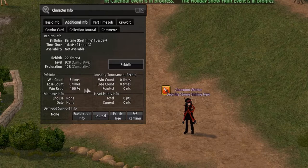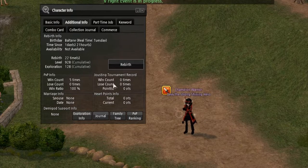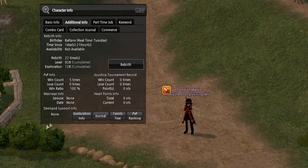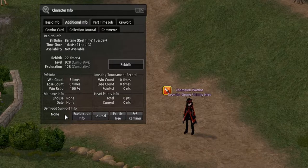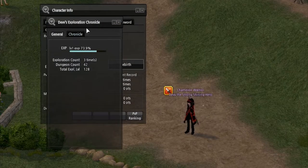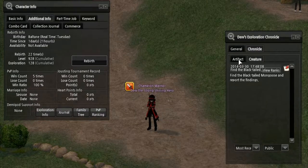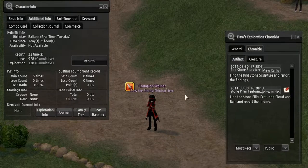Your PvP info, if you get into PvP. Marriage info — you can get married in the game, similar to MapleStory. Jousting tournament records if you joust. Heart point info. Demigod support info — later on in one of the storyline quests you'll get an ability called Demigod, which I'll go into once I do all the generation quests. Exploration info shows your exploration level and what you've done to get there.